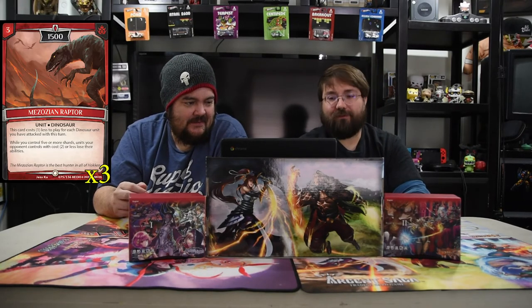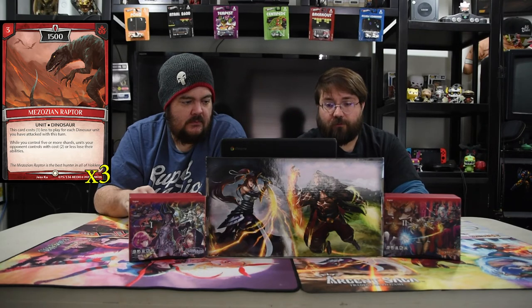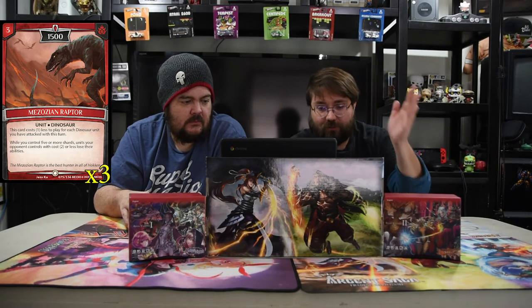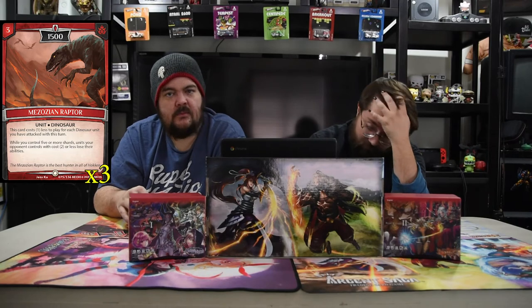Misonian Raptor is a three-drop 1500. It costs one less to play for each dinosaur unit you have attacking this turn, so it could literally be free. While you control five or more shard units, opponent's units with cost two or less lose their abilities — shutting off bone scavengers, replica dudes, free guardians, even the white tower guardian. For a three-to-free drop that's insane.